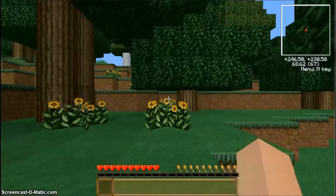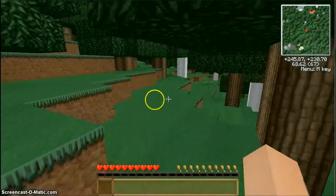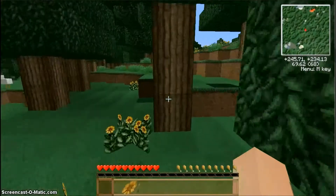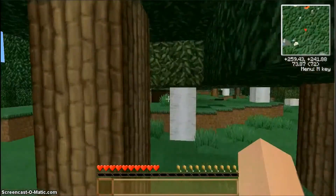Fix for a graphical glitch with fences. Fix for a graphical issue with upside-down pistons. Fixed water in a cauldron to be still, not flowing. Fixed world generation problems with some seeds, e.g. 'Journey'.